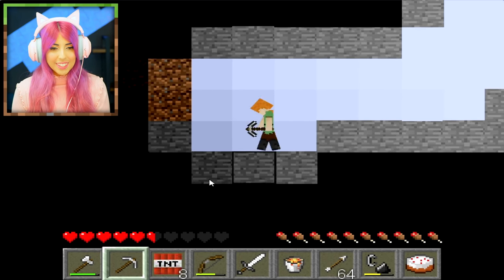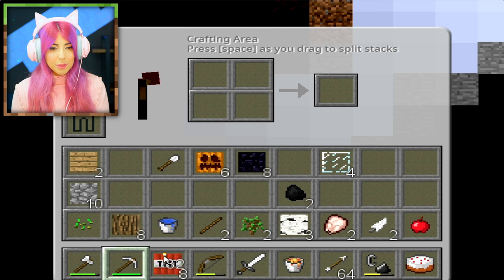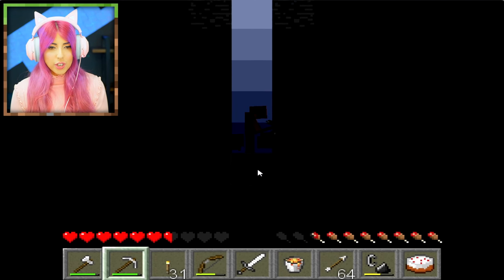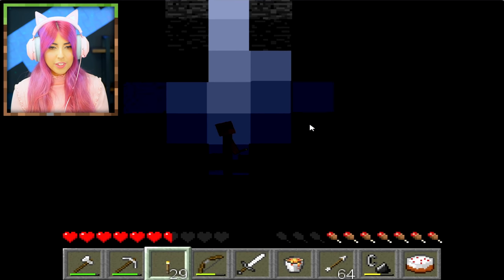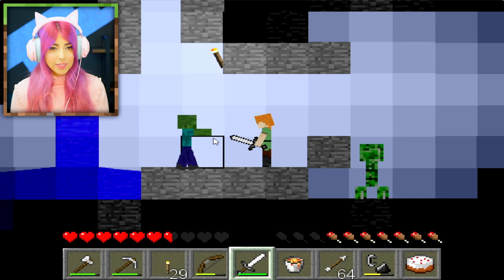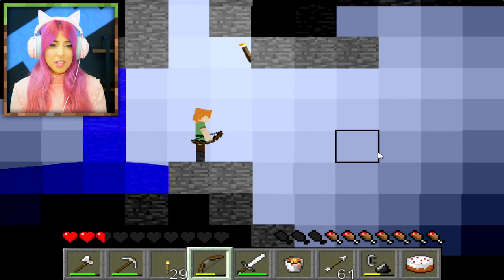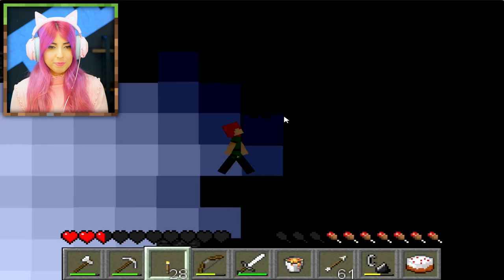Let's go mining now. I want to find diamonds — I know they say never dig straight down but for science we will. Oh, I've fallen. Our first mobs! There's a zombie, and there's a creeper down here. I'll try shooting him with my bow and arrows. He just exploded! The explosion was pretty lame but I'm going to let this game off because it isn't the worst one we played.